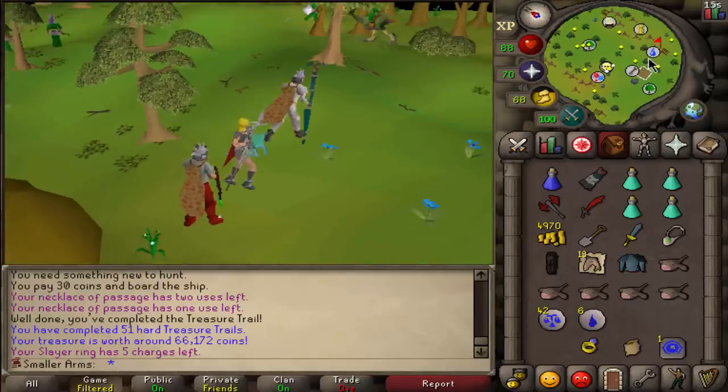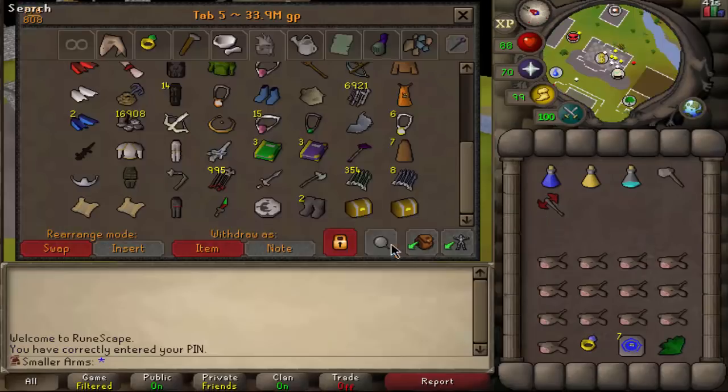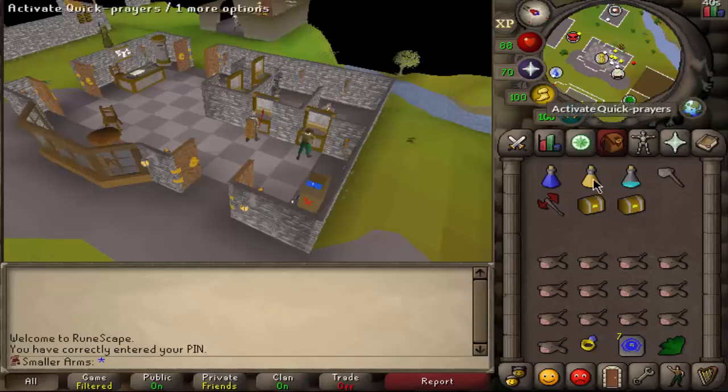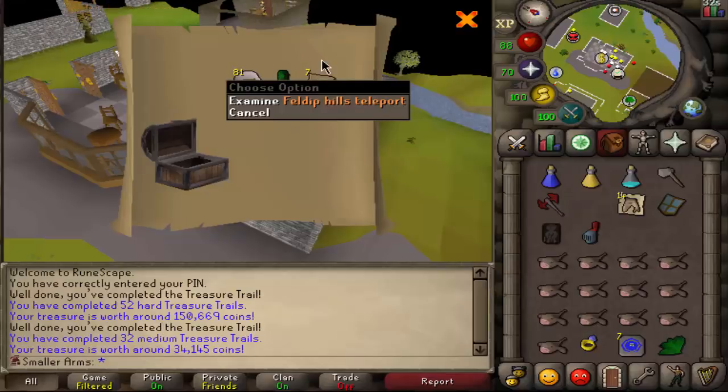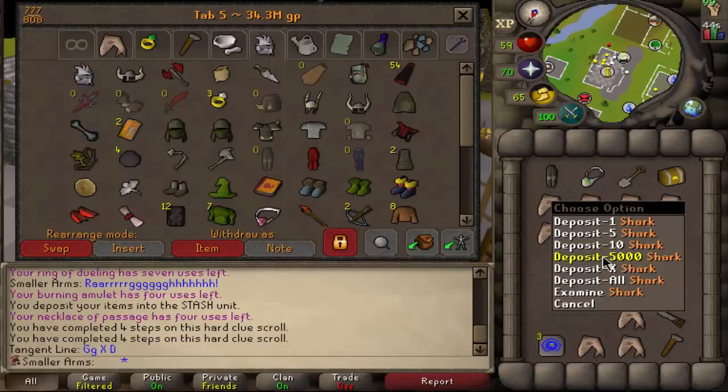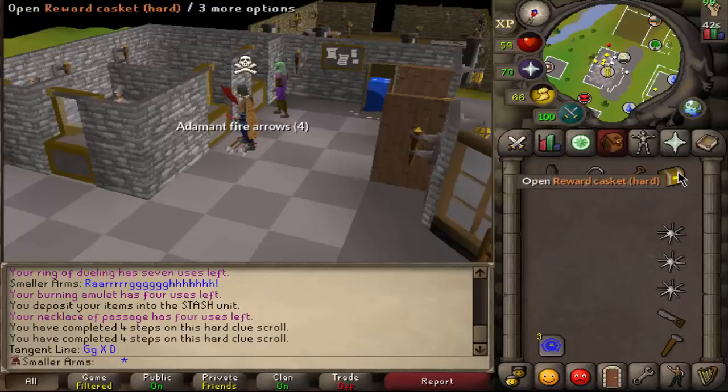I need more herb seeds — that's a good one. Let's open up this medium casket and this hard casket. Hard first — a Zammy helm, that's new. And then some teleports, that's not bad. Let's bank some of this stuff.